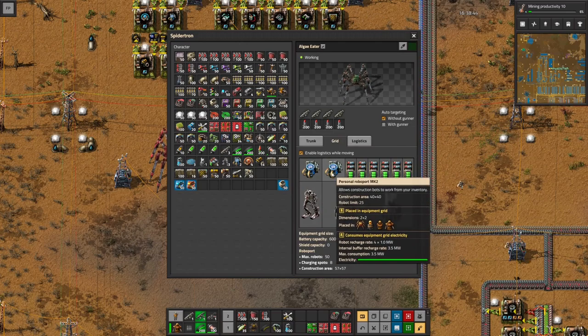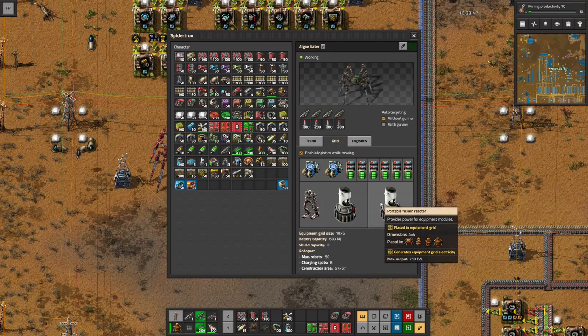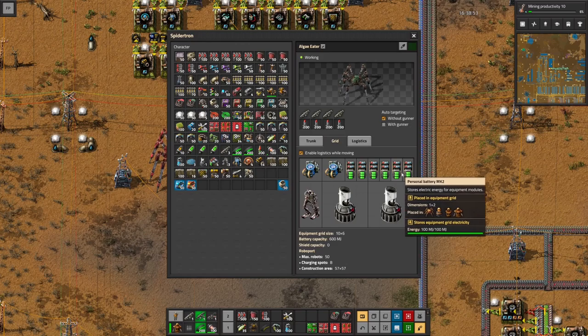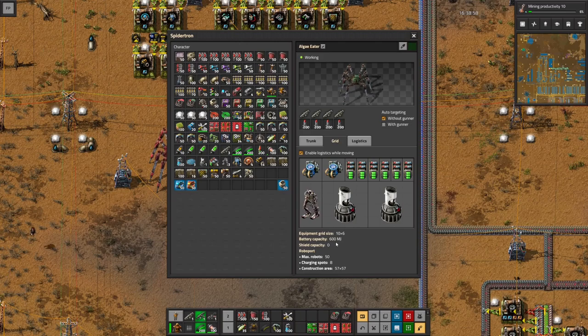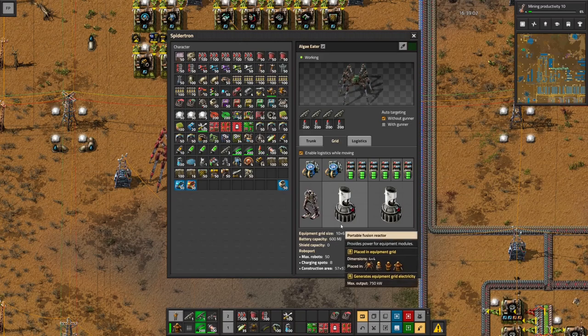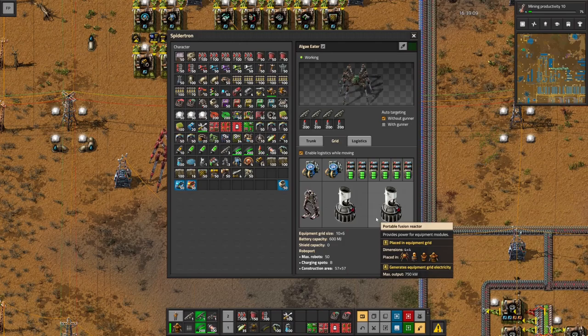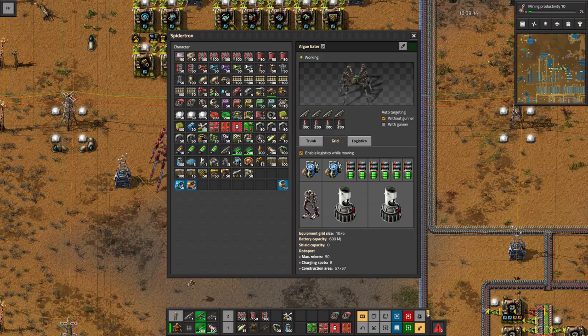We're going to have a Spider-Tron with repair packs and robots locked into the inventory. Equipment-wise, we're going to have two Mark II Roboports, two fusion reactors, a pair of legs, and then six personal batteries Mark II for energy storage. The batteries have a total capacity of 600 megajoules.